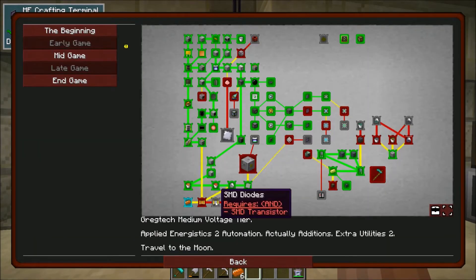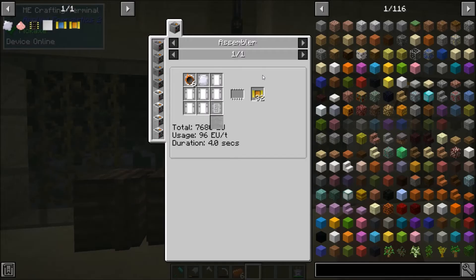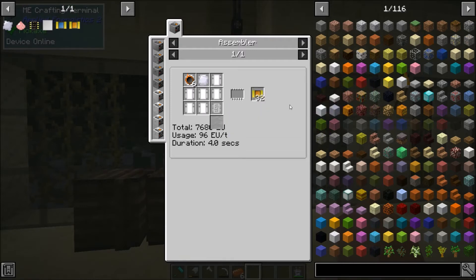And that's going to lead us down the path of getting some of these new transistors. These are used a lot, so it's saying just make a ton of them. I think they're a bit more efficient to make than the current transistors we have. And more importantly, you have to use the SMD transistors for the more complex build. We need liquid polyethylene and then also some gallium plates, which we don't have a ton of gallium, but these transistors — you make 32 for one of these crafts, so that's really not too bad.